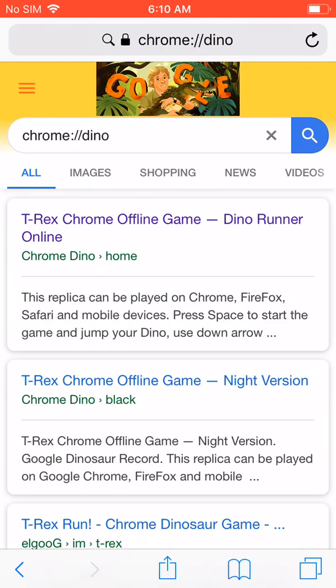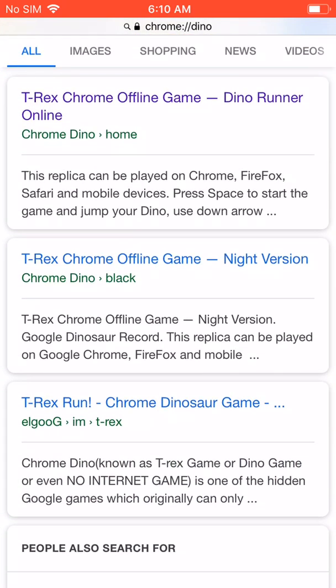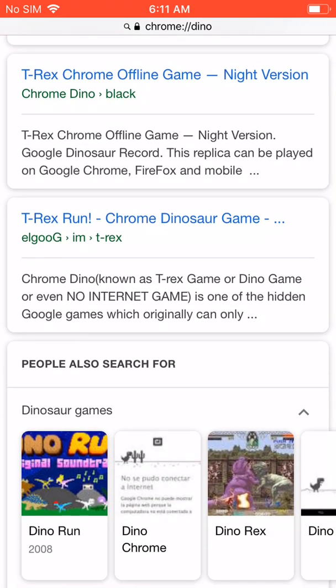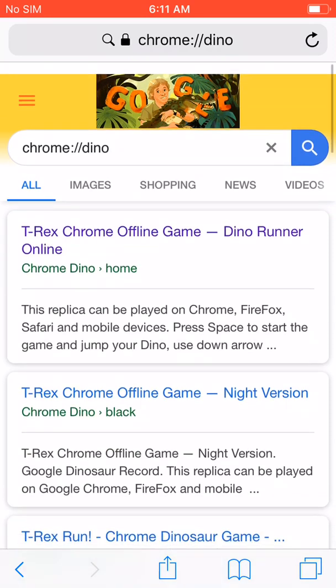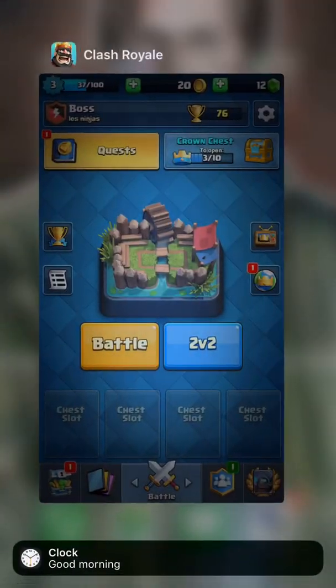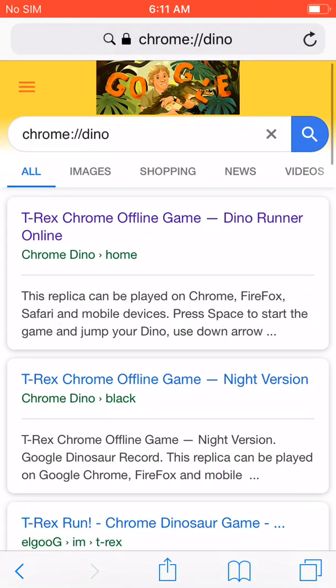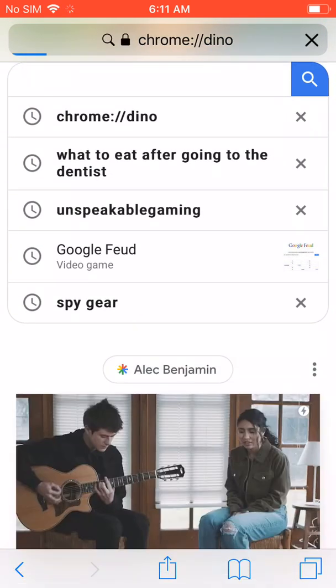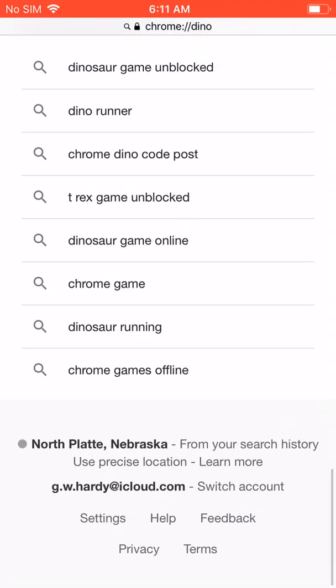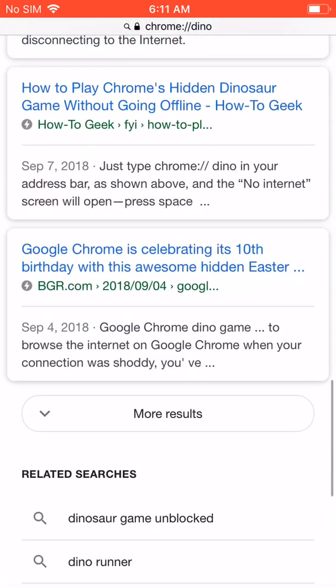All we have to do is hit this — the first one says 'online game, Dino Runner, online.' So let's say we go here, we turn off the WiFi, and we go back into Safari. Still lets us search — but we're not connected to the internet, so we're gonna turn it back on. Google, we're gonna search this. We're gonna go to the first result.